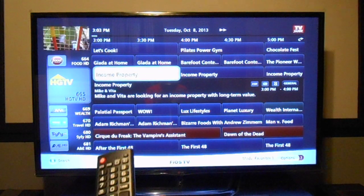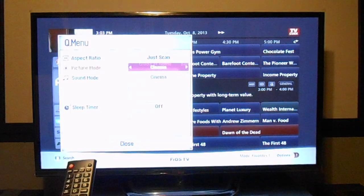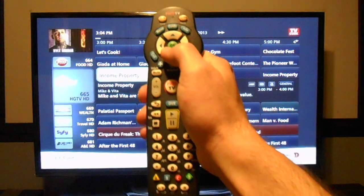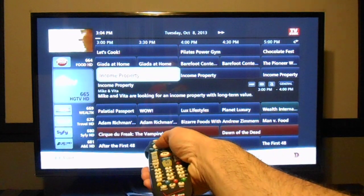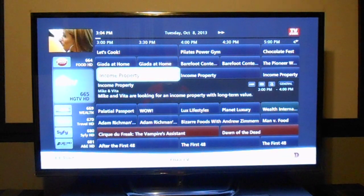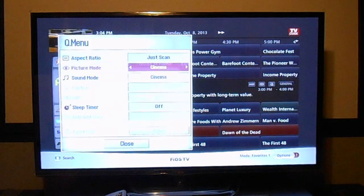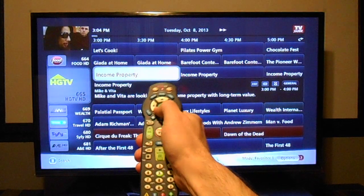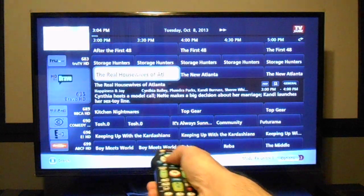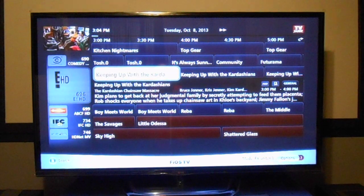But as soon as I take it out of eco mode and put it into Cinema or Theater mode, when I try to switch the channels or go down the menu, it doesn't work anymore. What kind of sense does that make? It pisses me off. Go back to eco, hit the buttons, and it works perfectly fine.